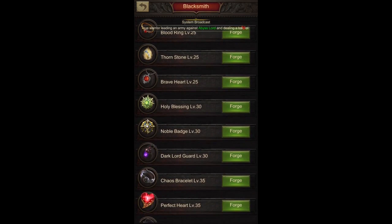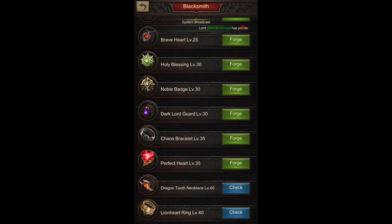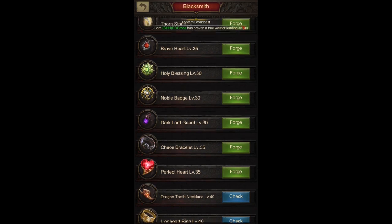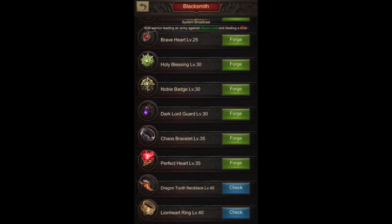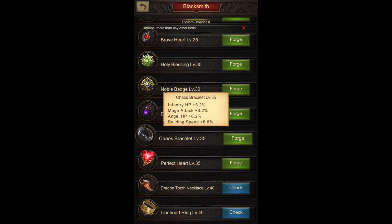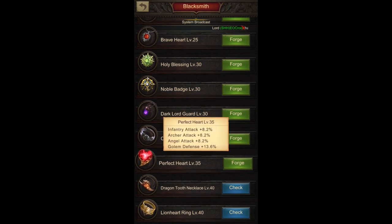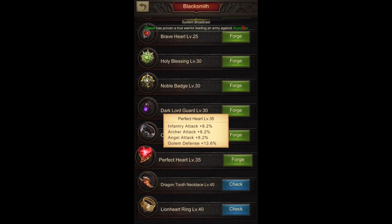When we go into the accessory at level 30, it's Dark Lord Guard for Archer backline players. The cavalry attack is there and isn't really relevant for infantry players; however, the archer attack will compensate that — and infantry attack isn't really relevant for the front line anyway. At level 35 for both players, we need to look at the stats: there is angel attack, archer attack, and infantry attack. There is nothing for cavalry in the front line sense, but you have angel attack and archer attack percentage from Perfect Heart at level 35, which is what I would choose as an archer-focused player.